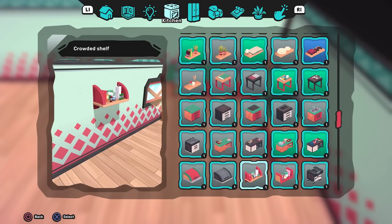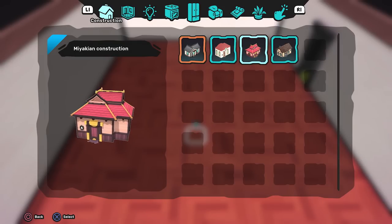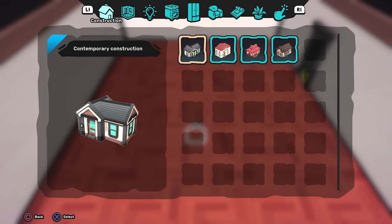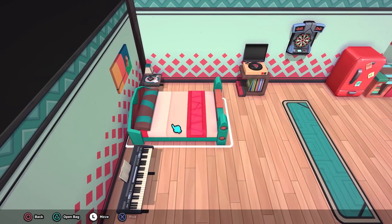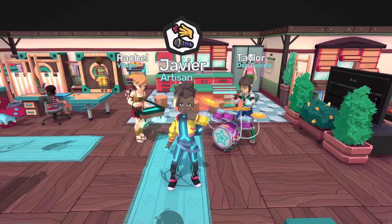Decorate the interior by changing up the furniture, floor, and walls. Or customize the exterior and be the envy of your neighbors. Have friends over for a party or hang out inside — it's your not-so-secret base and it should represent you.